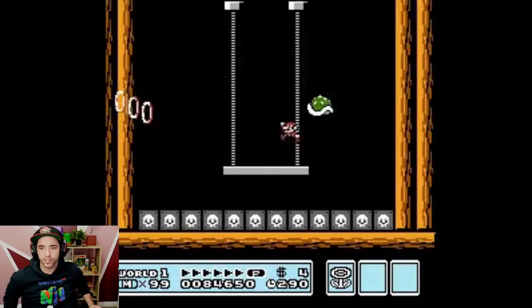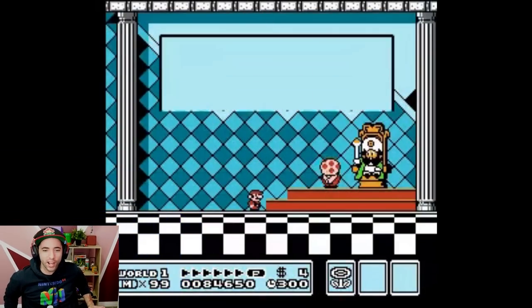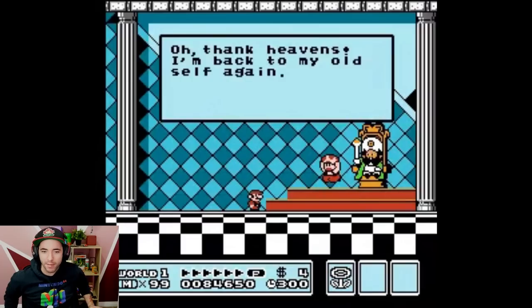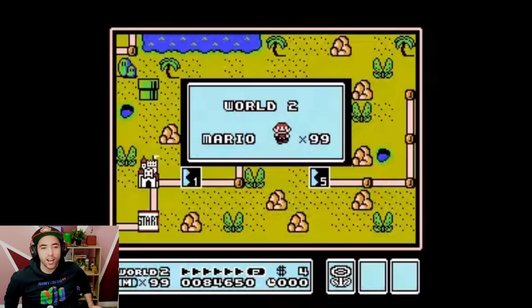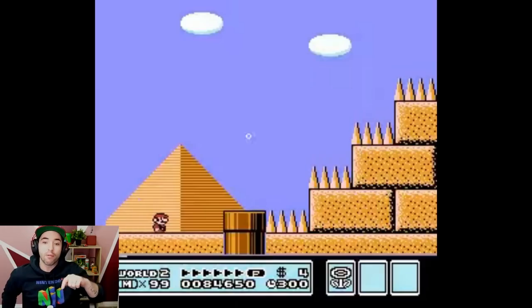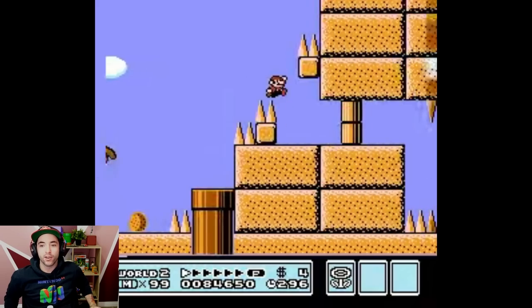Very nice. Off-screen wand grab — he gets left-side off-screen wand grab. A lot of you are asking: can you do the off-screen wand grab on the left side? Not in a normal game, you cannot. In this ROM hack, there was an additional wall there that allowed him to wall jump and stand on top of. So in a normal Mario 3 game, no, you cannot.